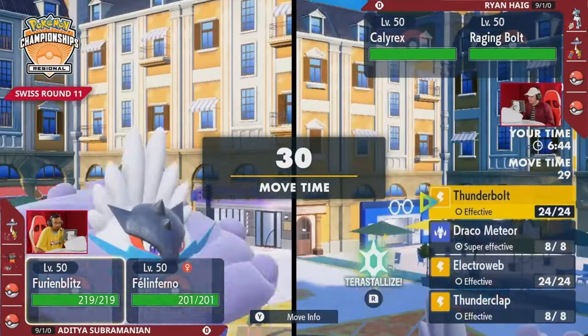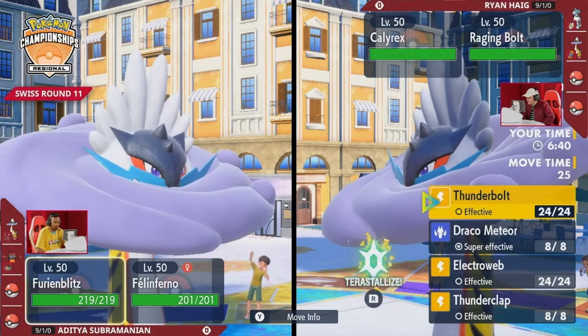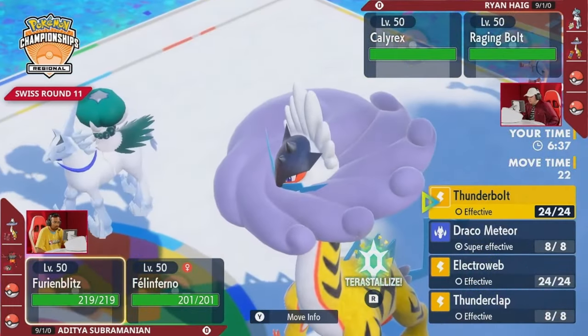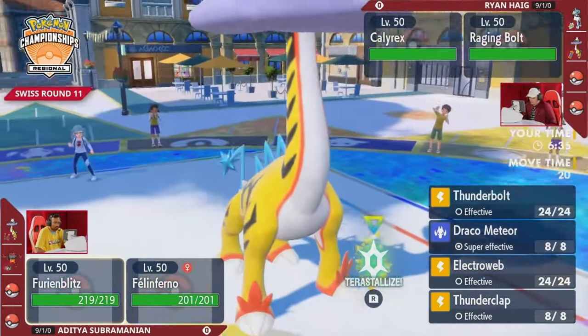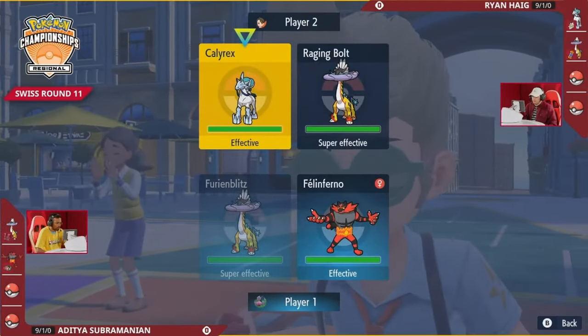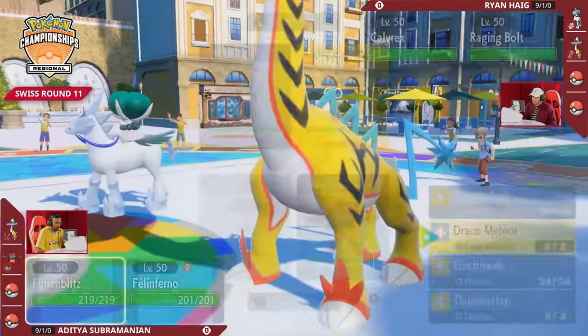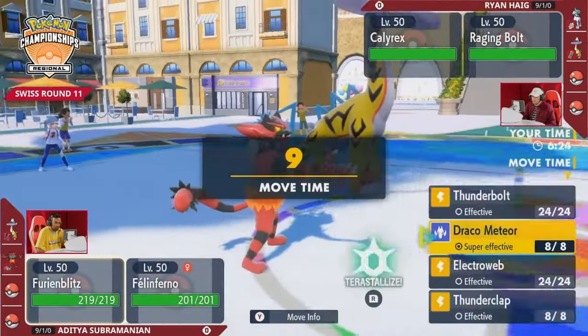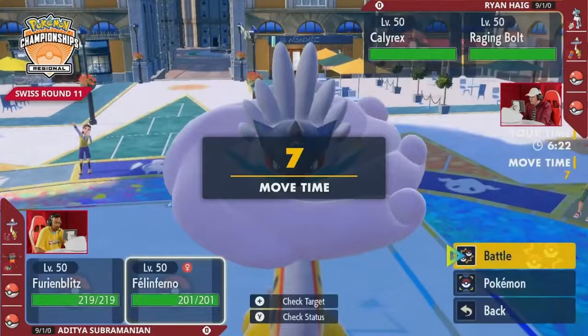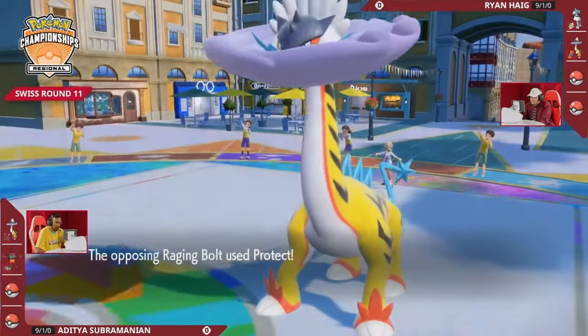You don't want to be taking unnecessary damage to kick things off, especially with this Calyrex — it can be a huge point in this match. It's so difficult in this position with two Raging Bolts on the field, because you can only Terastallize one Pokémon. If you want to get out of this mirrored situation where you can hit each other super effectively, then maybe your Calyrex Shadow Rider in the back is not able to Terastallize later on.